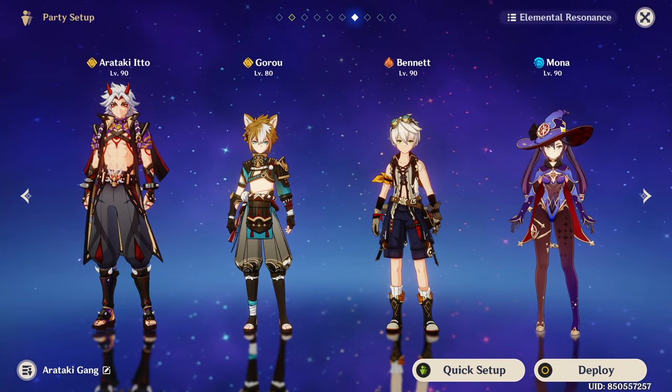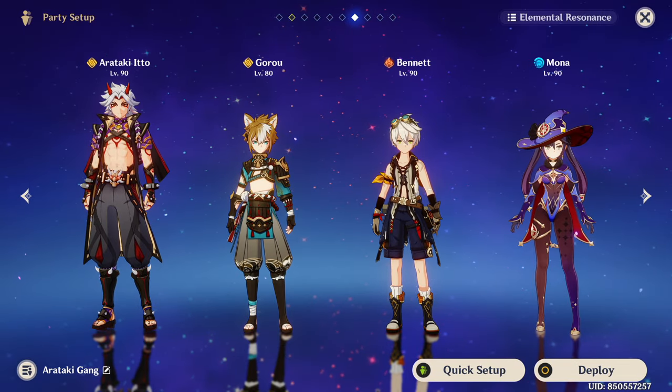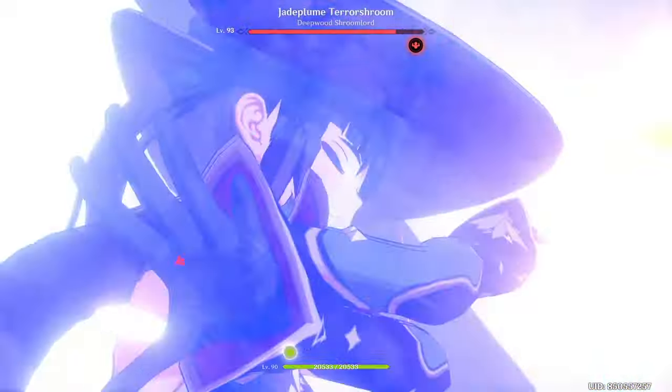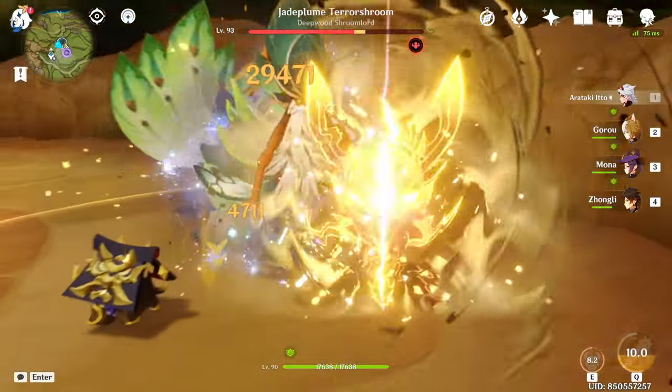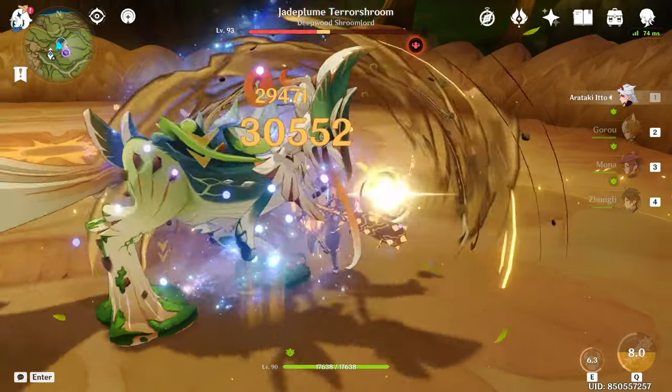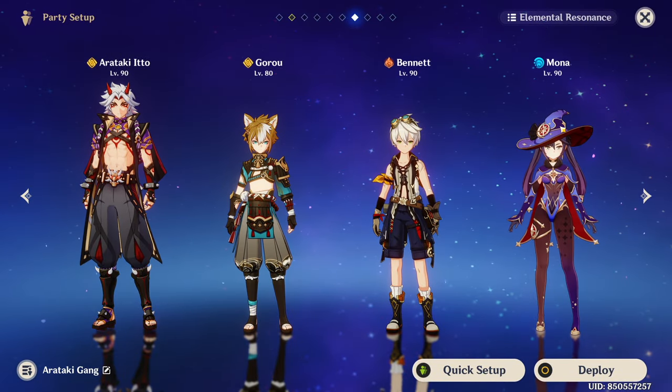Finally, Mona outside of those previously mentioned teams: she can be used in nearly any team that has front-loaded big DPS windows thanks to her burst, such as with Raiden or Itto. However, she is rarely the actual best option for any of these teams, so she's more of a 'use her if you have to, but use someone else if you can' kind of option.